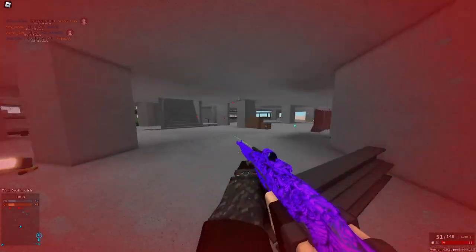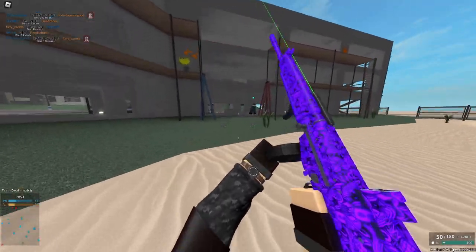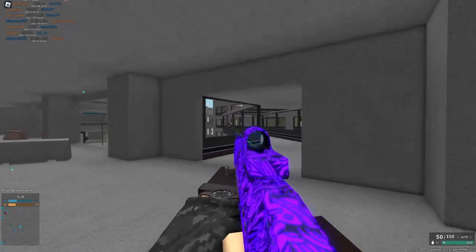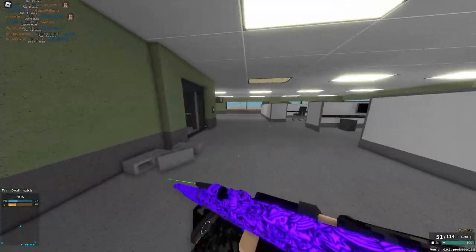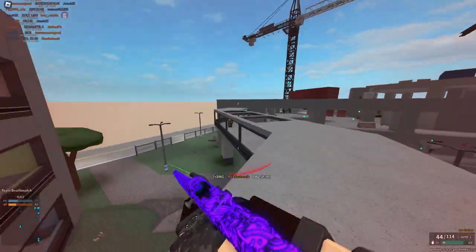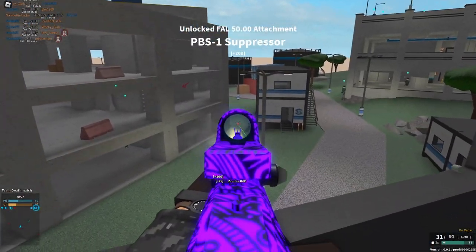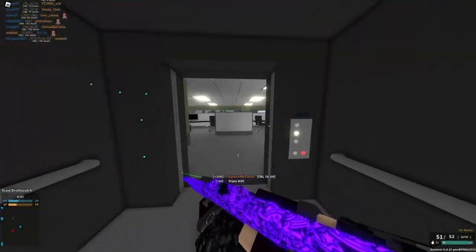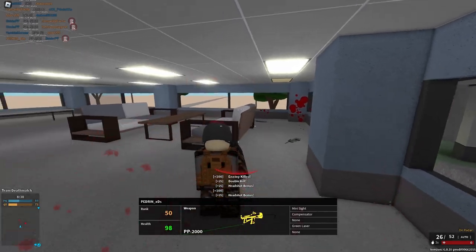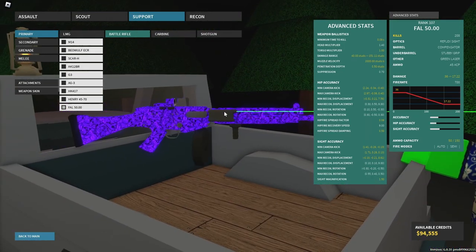Then we have the 45 ACP conversion — a very interesting one. Basically you get 50 bullets with still pretty good damage up close. It does 36 damage but drops insanely badly, down to 19 at range. You get a two-shot headshot and six-shot at range, typical for a PDW. It feels a lot more powerful than the 762 by 39 on the AK12 BR. Another five out of five — this conversion used to be insane but now it's a little better balanced. If you guys enjoyed that ranking of every battle rifle conversion in Phantom Forces, make sure to like and subscribe. See you in the next one!